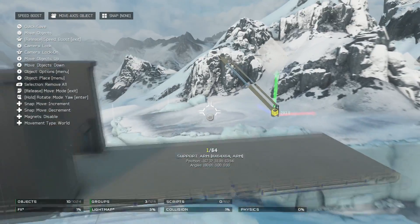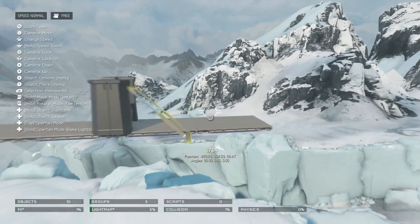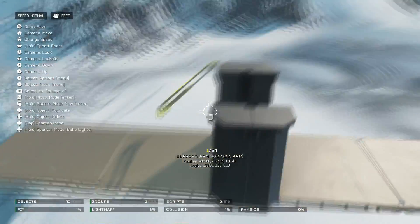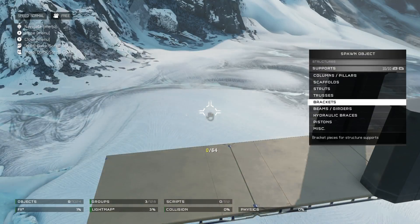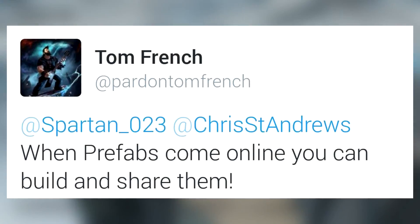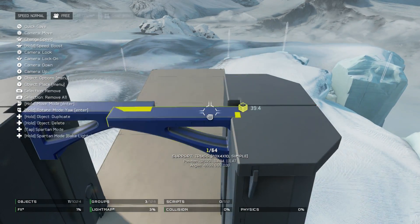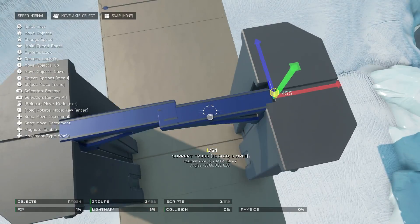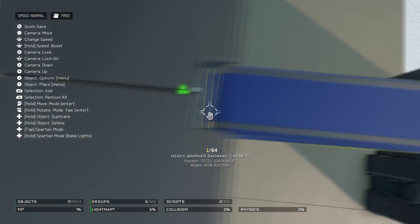Next up is Warzone buildings entering into Forge. These buildings will give a lot more options for Forgers when building. Tom confirmed these buildings coming to Forge when a user asked him if they could be added. Tom exactly said: when prefabs come online you can build and share them. They are big and have a lot of space to forge inside of them as well — they are just really great bases and would make life a lot easier when forging.